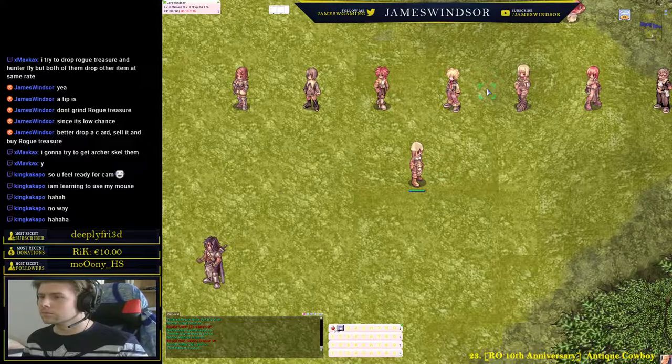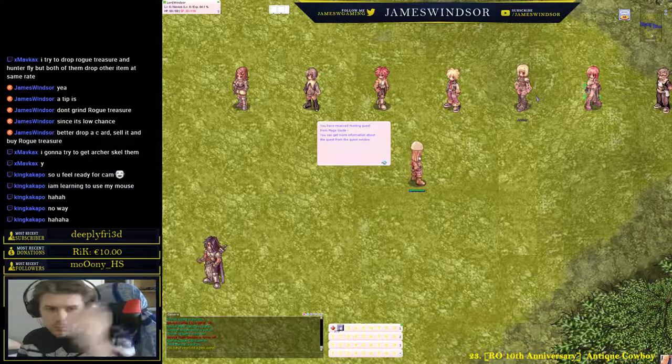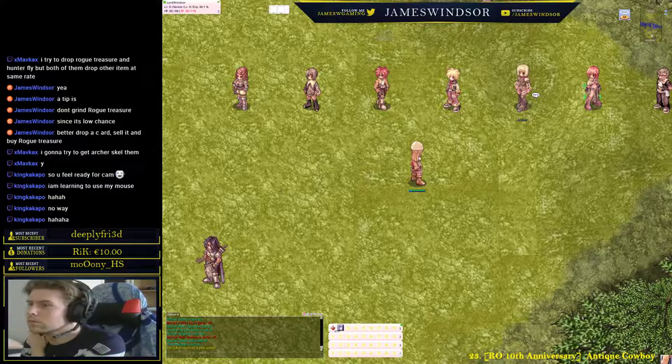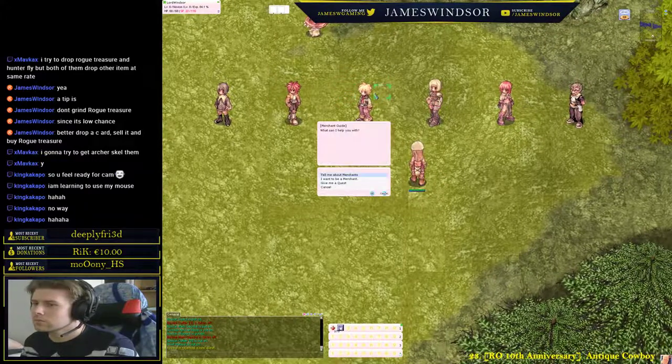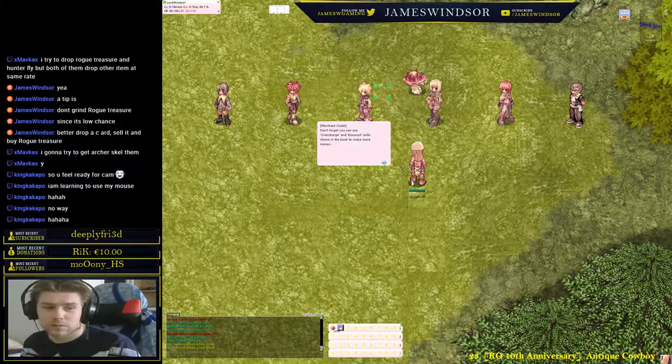Now talk to the mage — take the quest. And there's another quest for the merchant. He'll give you 7 Fraakons. These guys all give you quests that you can do. He wants 300 Zeny — I don't have 300. It's okay, we can do that.